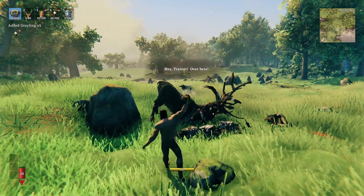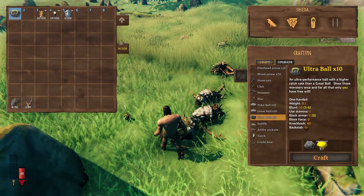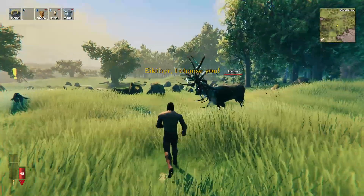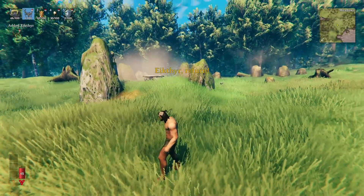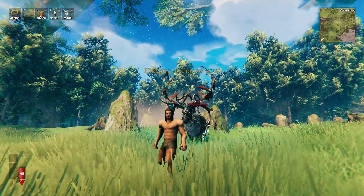Now I can also grab this boss, so I'm gonna throw a pokeball at him. And yeah, you got Eikthyr! Now I can spawn Eikthyr and he will fight for me. You can have the bosses on your team, which is not really a bad thing — I actually enjoyed it. Thank you so much for watching, subscribe!